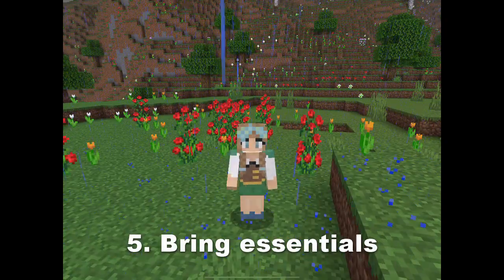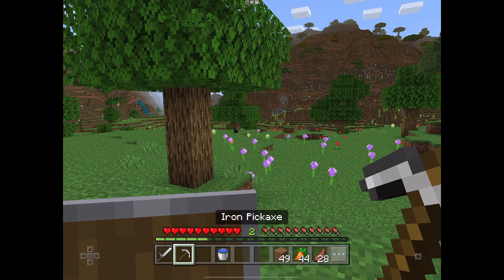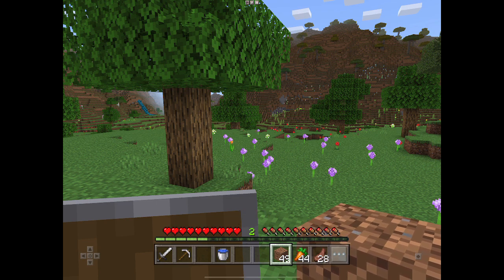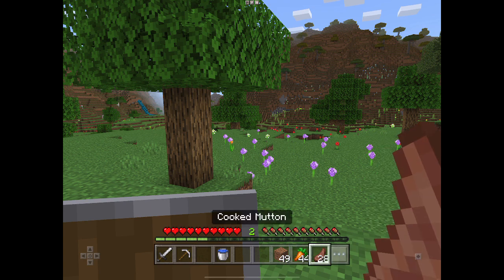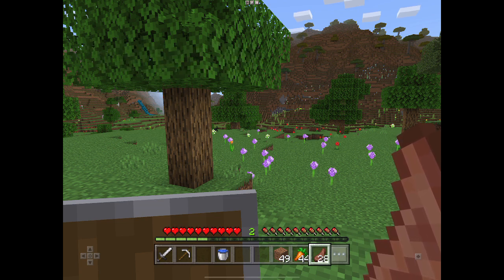Number 5: Bring the essentials. In the hot bar, have a sword for defense, any other tools, the bucket, and blocks — which you can stack yourself up on or cross ravines with. Also bring two food sources, one stronger and one weaker. Mutton, for instance, can be used to boost your hunger up by four points. The carrot is useful when you're down only by one and you don't want to waste steak.